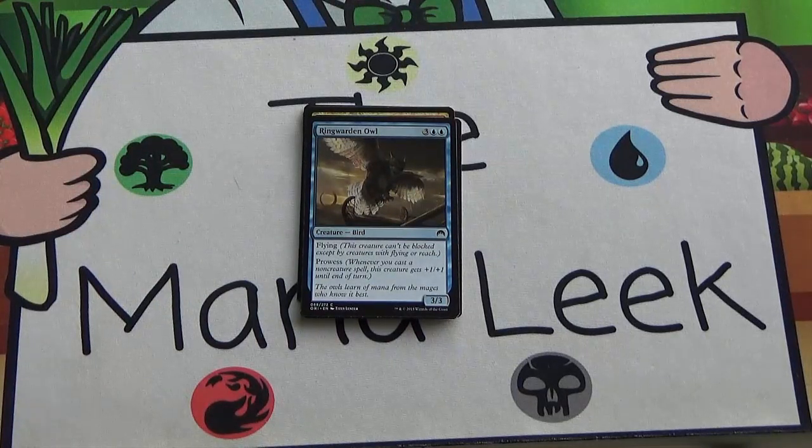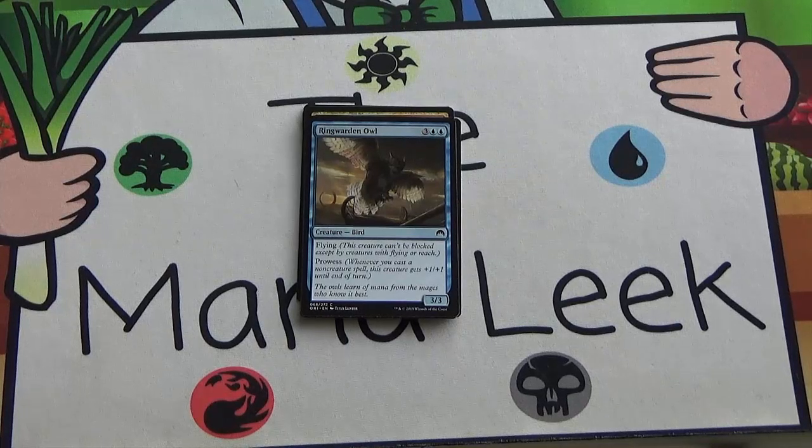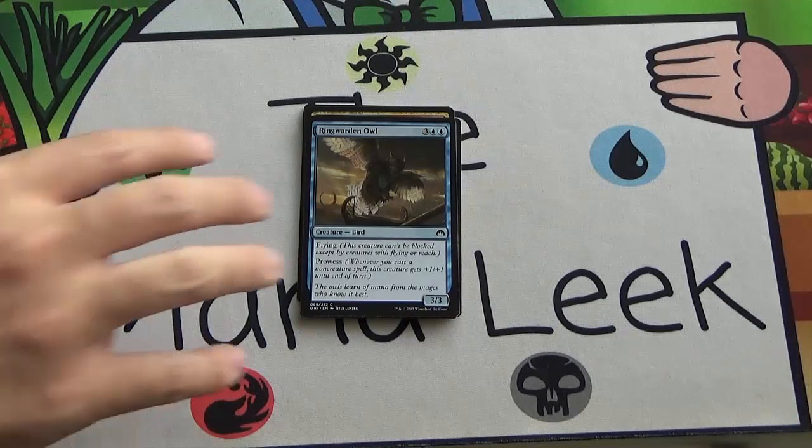Next up we've got Ringwarden Owl — three, blue, blue for a 3/3 flyer with prowess. I've seen people be fairly high on this and I don't really agree. It's a 3/3 flyer for five and it's double blue — there's a very real cost to playing this card. It has prowess, sure, but you know my opinion on prowess in limited. I can never really justify putting this in my deck even in grindy decks. I've seen people value it more highly and I haven't come up against it, so I may have to keep an eye on it, but for me I'm out on Ringwarden Owl.